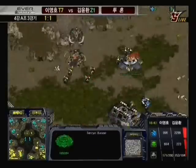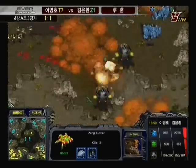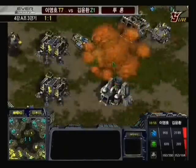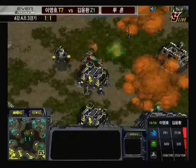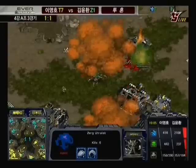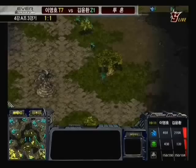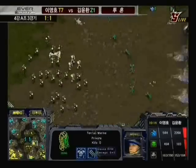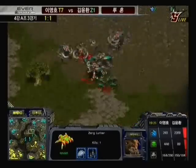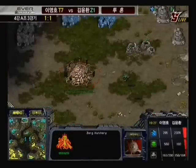Flash brings a massive science vessel fleet into that theater of combat. Calm manages to get archons in and another dark swarm up — even though he dropped early, he gets a decent number of forces in place. He's got scourges waiting for the science vessels and manages to pick off a lot of them. Flash has 3 science vessels remaining — then 2, then 1. Calm completely suckered him in there using that drop, keeping Flash's medics and marines away with dark swarm at the ramp, forcing the science vessels to go in alone. Flash loses at least 6 or 7 science vessels.